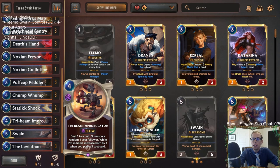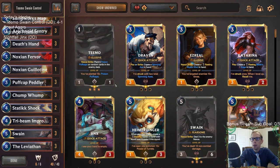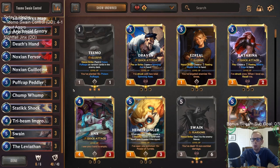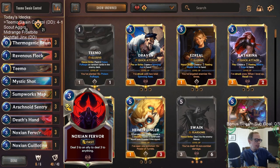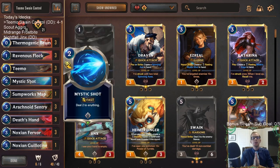Against Deep, you want to try to wait — maybe after they burn a bunch of their cards and they're down to their 15 cards — then drop your Peddler and all your Mushroom Clouds and try to give them a whole bunch of Puff Caps on their remaining cards. That's the goal. I've had success with Nightfall Teemo against Deep because the Nightfall deck has Pale Cascade and can protect Teemo a bit better. You definitely want 2-2 Teemo against Deep because they have things that do one damage, plus Challengers. Anyway, that's Teemo Swain Control.